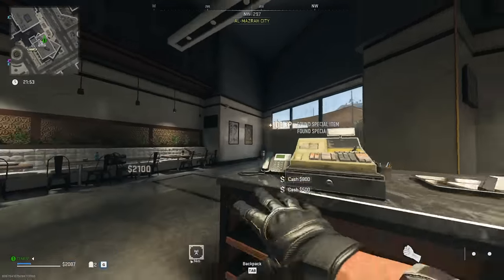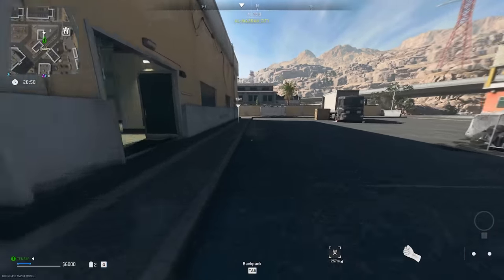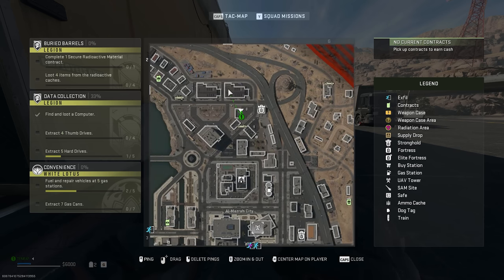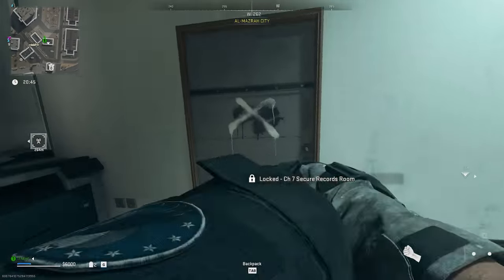This spot also has a million cash registers, so it's a really good spot to get a ton of cash. For the C87 Secure Records Room key, come to the very north of Almazra City in G2. You'll see two buildings and a roundabout as your landmark — go into this building and it's right here.